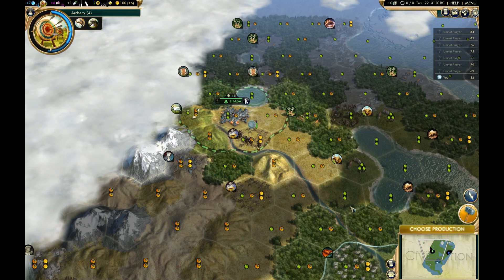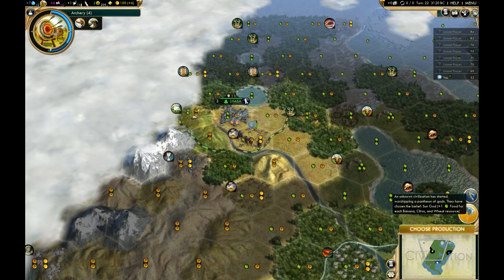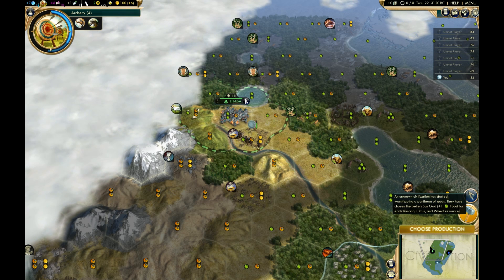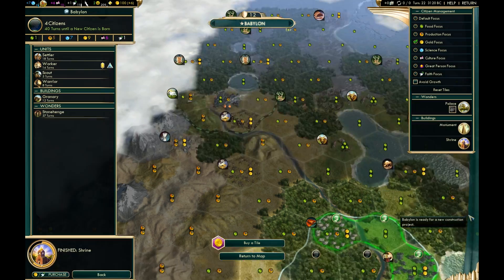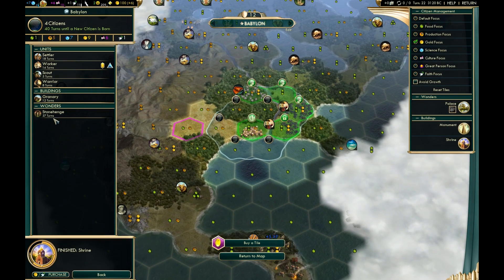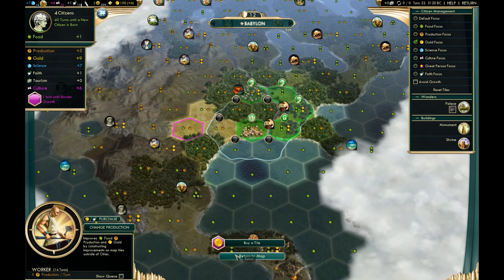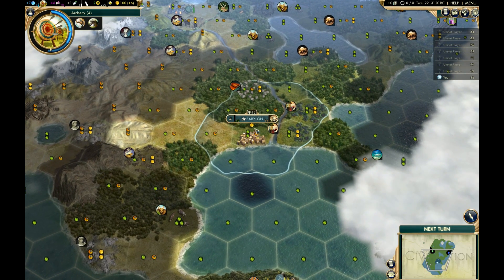Let's go ahead and grab Legalism. An unknown civilization picked up a Pantheon and took Sun God — plus one food for each banana, citrus, and wheat. Since I don't have any of those things, I don't think that's a problem for me. We're definitely doing a worker. I want one right now.